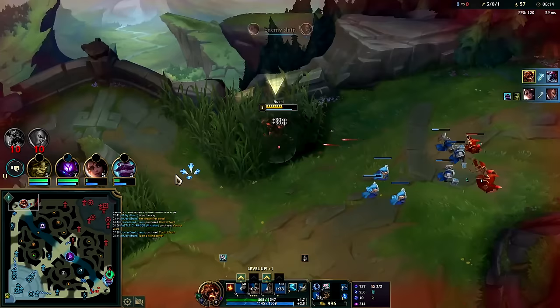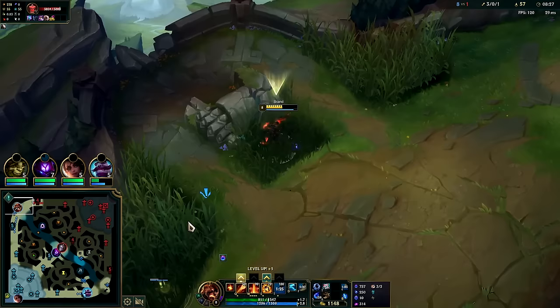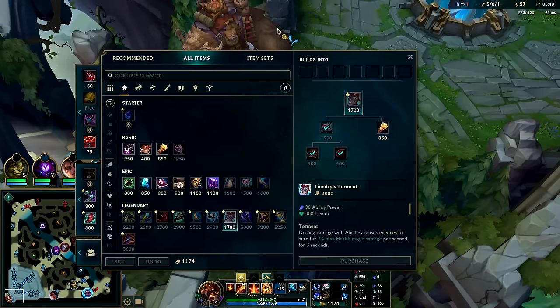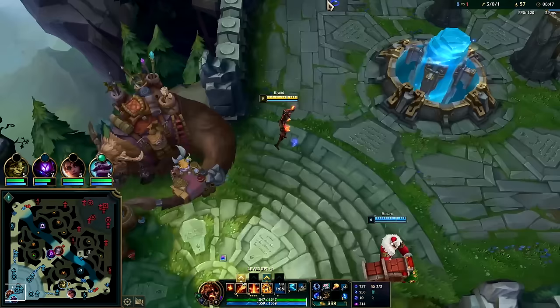If they're really close to you, you don't have time — your Q travel time will get there too soon. If you Q then E it'll just hit and you won't get your stun. But if he's a little farther away, towards the end of your E range, you can Q-E and get the stun. Let's pick up Blasting Wand and head back to lane.